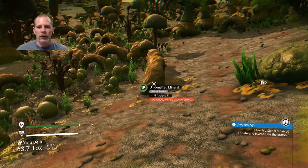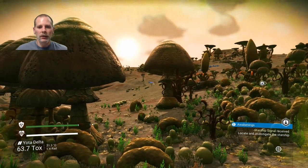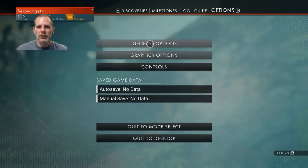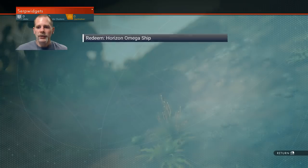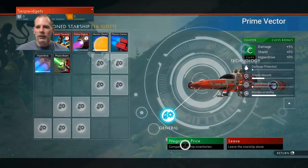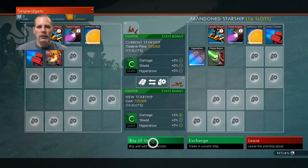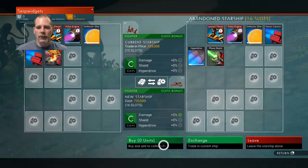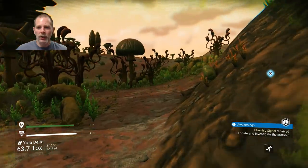There's pure ferrite but it needs an advanced mining laser. We have unredeemed bonus content — let's go to options and redeem it. Our current starship is an abandoned starship. I'm not sure what the difference is between buy and exchange but I think it's the same when you don't know anything. We're going to grab that sodium on the way to the ship too.